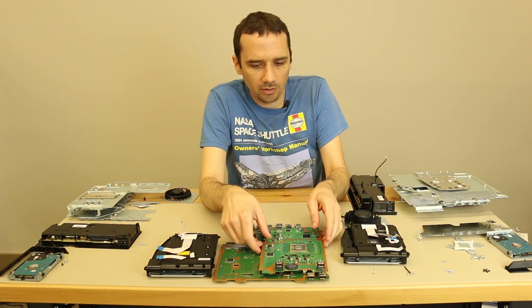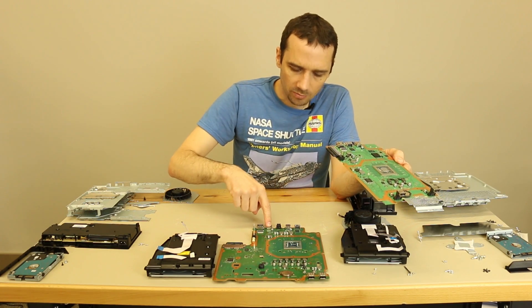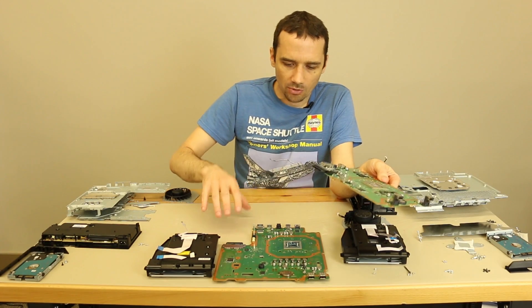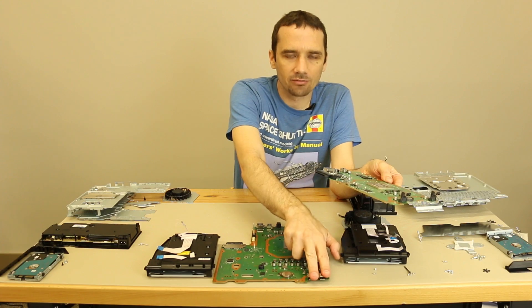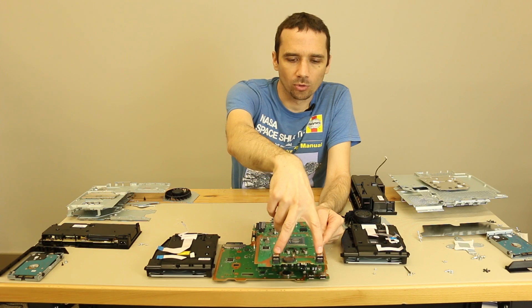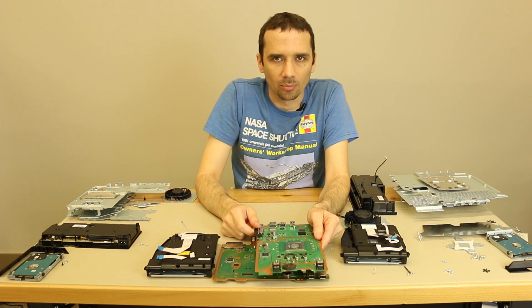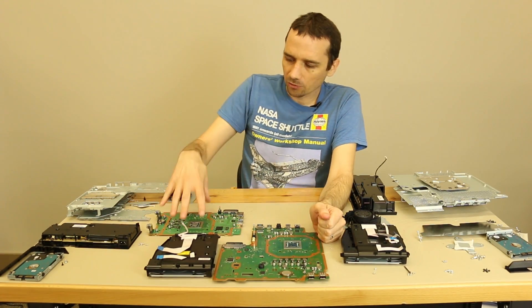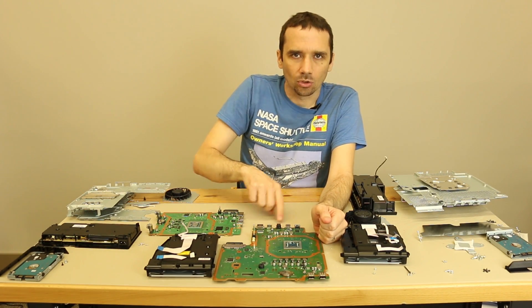One other note on the motherboards: the PS4 Pro has two USB ports in the front and one USB port in the back, which is great for things like VR gaming where the VR processing unit takes up one USB port, so you still have the two in the front for charging your Move controllers. On the PS4 Slim, you just have the two USB ports in the front. Also, the PS4 Slim does not have an optical audio out port on the motherboard, whereas the PS4 Pro does.